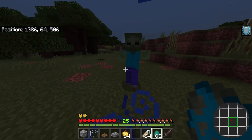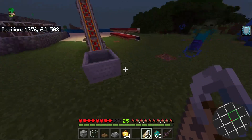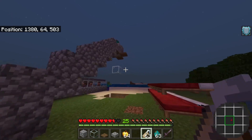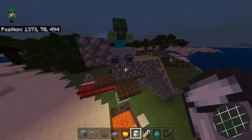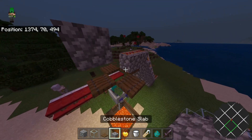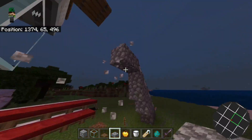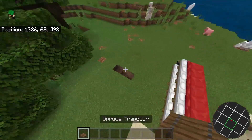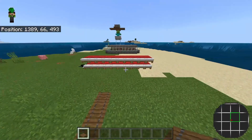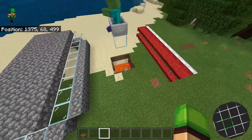Wait until nighttime, find a zombie, and name-tag him so he doesn't despawn. Lure him into the minecart, give it a nudge, and he should end up right in position. Break the block to drop the zombie into place, then grab a slab and place it on top so he doesn't burn in daylight. Remove the staircase, and optionally cover your entrance with trapdoors to prevent iron golems from falling in by accident.